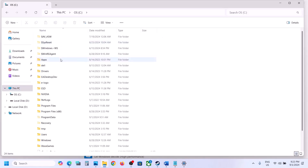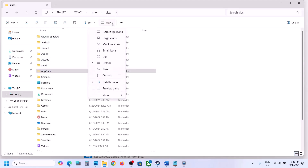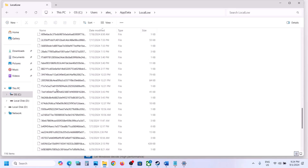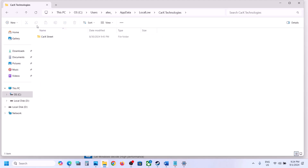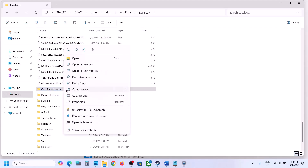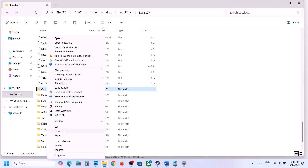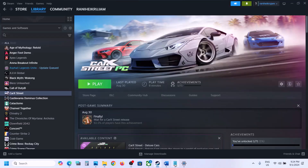If still not working, open File Explorer, go to This PC, open C drive, open the Users folder, open your username folder, then open AppData. If you don't see AppData, click View, select Show, and enable Hidden Items. Open the AppData folder and find the game folder. Open Local Low, scroll down and find the game folder (e.g., CarX Technology). You can delete this folder to fix the issue, but you will lose all game progress and saved settings. To be safe, copy the folder to your Desktop as a backup first, then delete it. Launch the game and check.